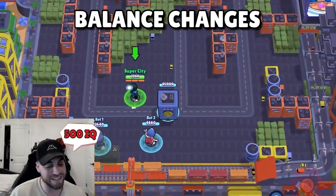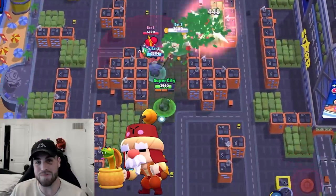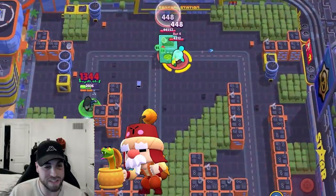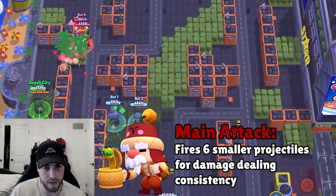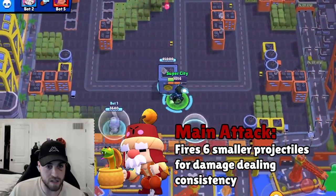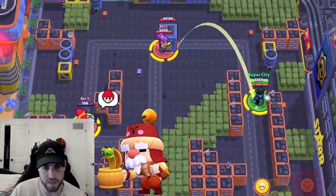Next up we have balance changes. First off we've got Gale — very underwhelming currently, but I have a ton of fun playing him. Gale's main attack now fires six smaller projectiles for improved damage dealing consistency. The damage stays relatively the same on his main attack but with smaller projectiles you can get more consistent shots. It was sometimes hard to hit the full 1500 damage, so I think it'll be easier to do that consistently now.